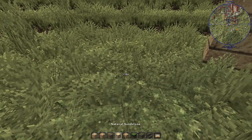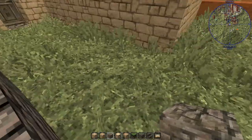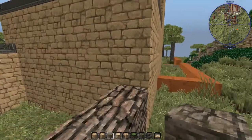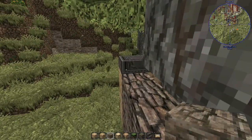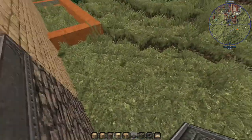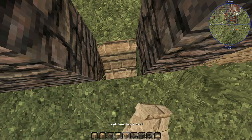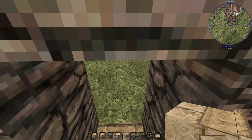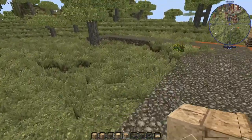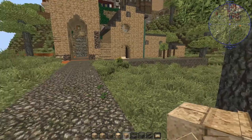Nice little courtyard there. So we'll finish this wall off. Put the door over here. And I think we're about done. Let's jump back over here and take a look. Yeah, it looks pretty good.